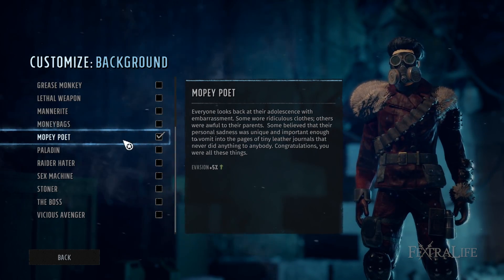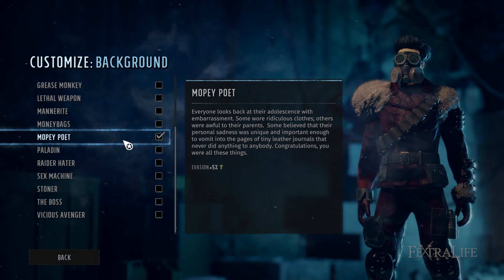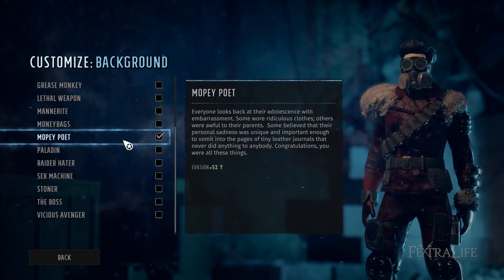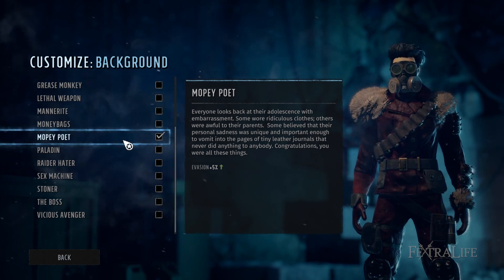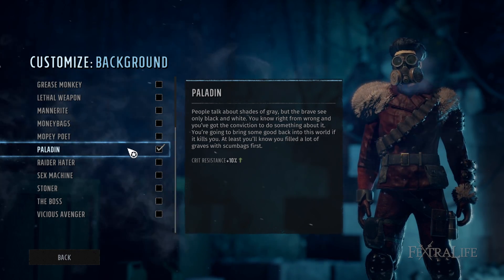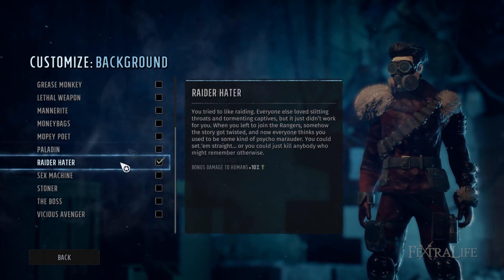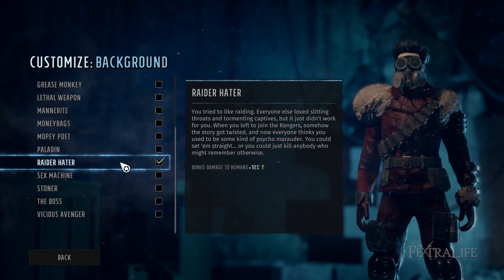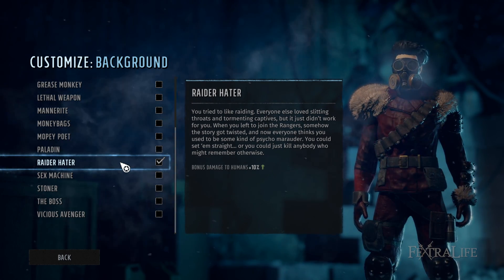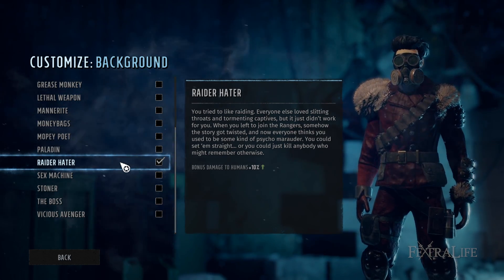Mopee Poet gives plus 5% evasion, which is significant, but it's a very defensive bonus. I'm in the mindset that the best defense is a good offense — things that boost damage so you can get enemies dead on your turn will reduce the damage you take more than relying on 5% evasion. Same thing with Paladin, another defensive passive. Raider Herod is one of the best all-around backgrounds early on: you fight primarily humans early on, so you get 10% increased damage for a good 5–10 hours of the game.